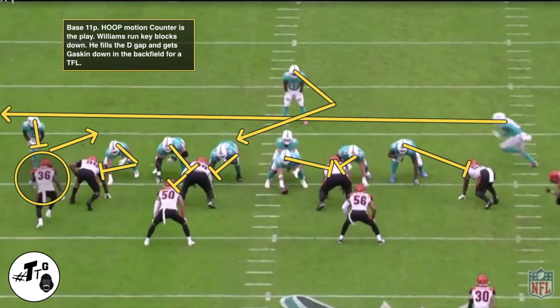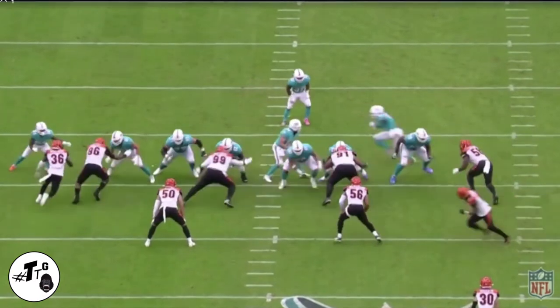Base 11 personnel hoop motion — which means the tight end is out of the play — counter is the play call. Williams' run key is a down block, so he feels the D-gap and gets Gaskin down in the backfield for a tackle for loss.